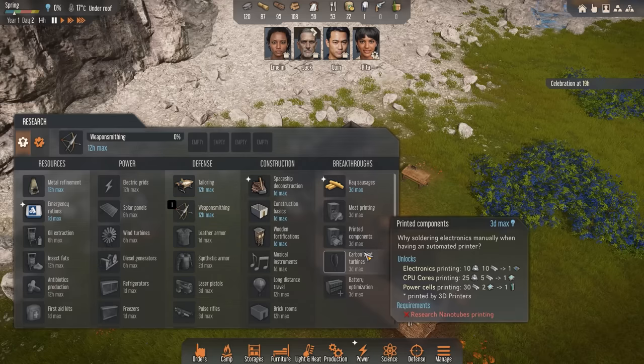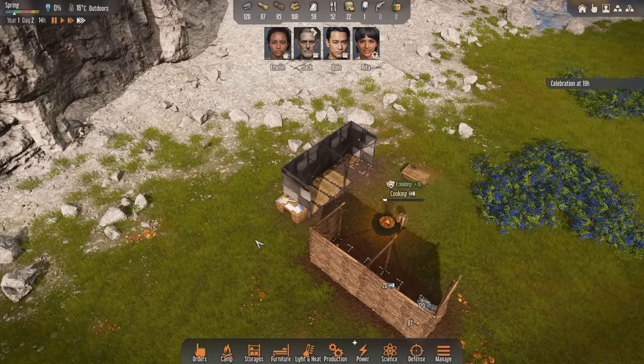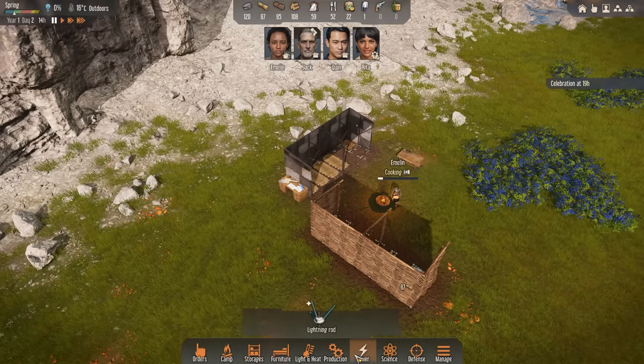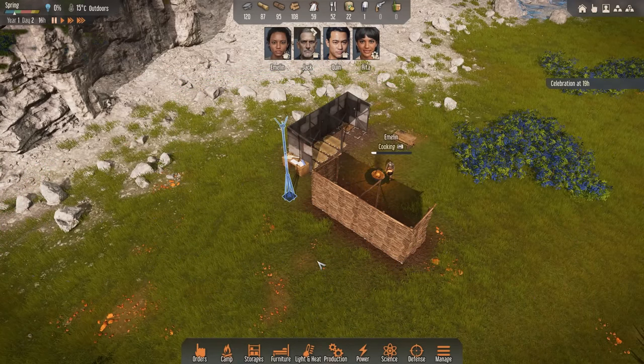All right, we've got our lightning rods. Let's go ahead and start working on things like some weapon smithing. I'd like to have some defenses because within the first couple of days, you can very easily get attacked. Let's also set up one of those lightning rods since I said I was going to do it. This should provide some nice coverage.